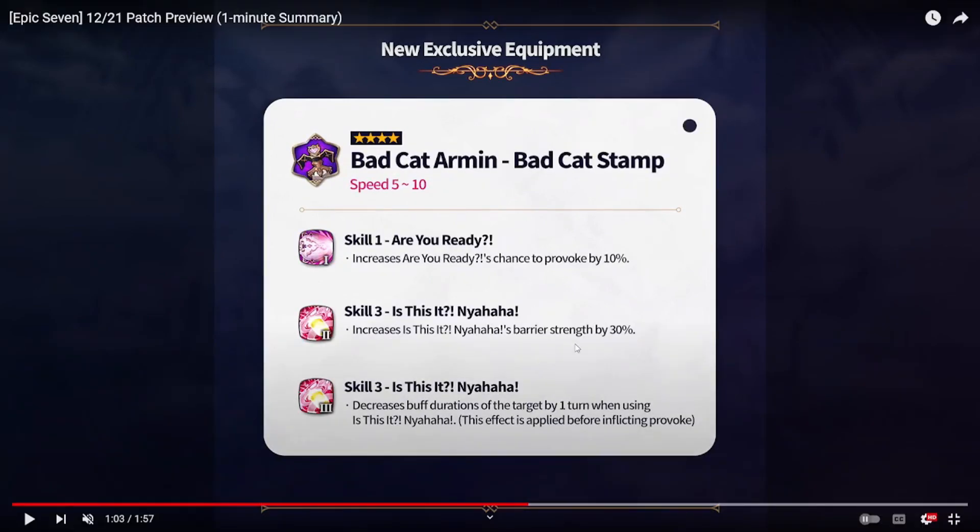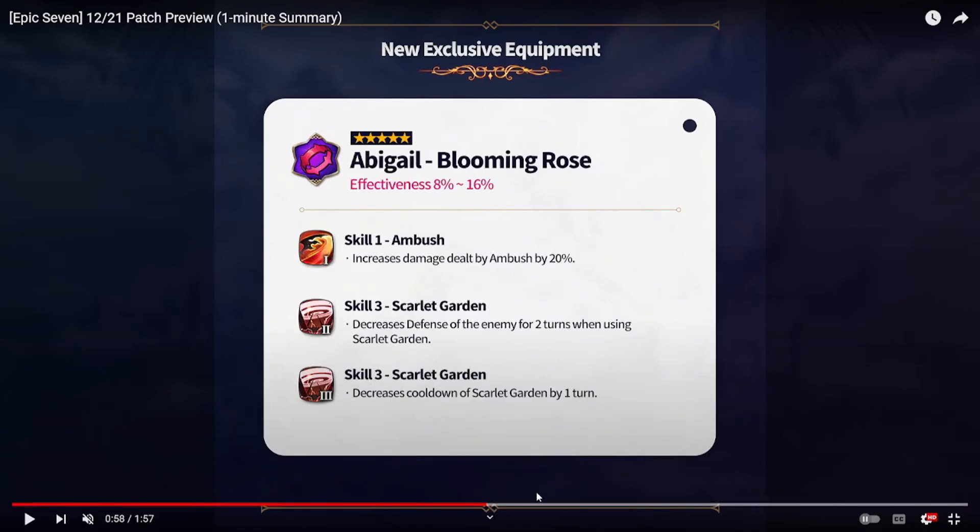Then we have Bad Cat Armin's exclusive equipment called 'Speed,' which is very nice. It has extra chance to provoke on S1, increased barrier strength on S3, and decreased buff durations on the target by one turn when using S3. That last option looks pretty good because you can strip off immunities — against units like Lone Crescent Bellona who have one-turn immunity, or immunity sets in general, it'll be very powerful.